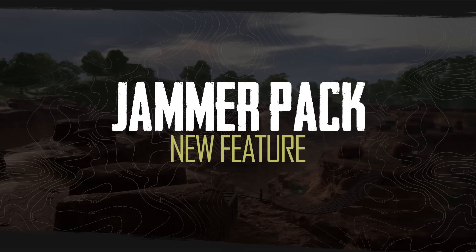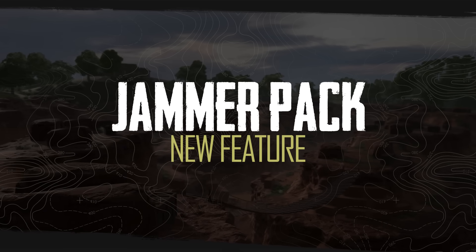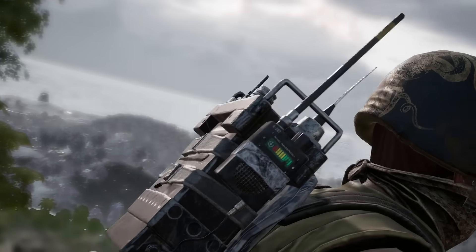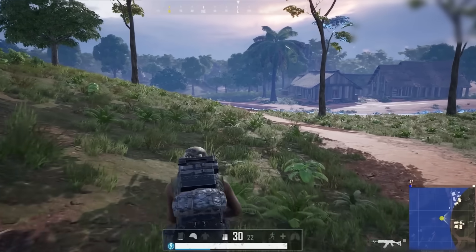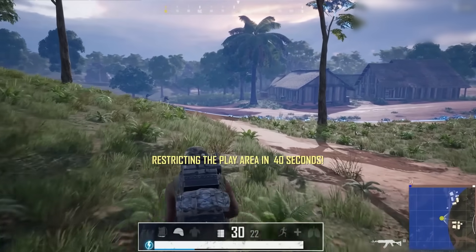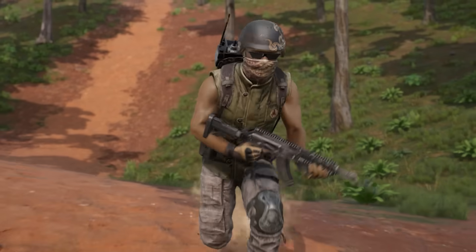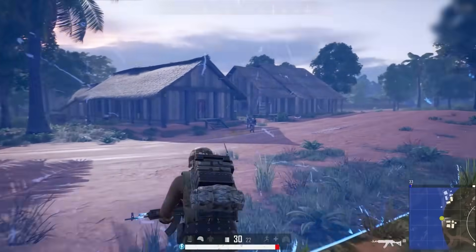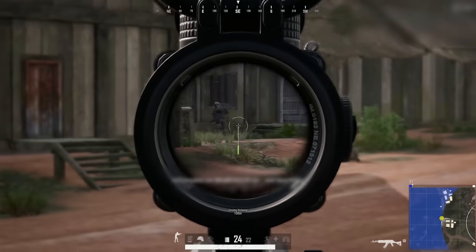Another new feature hitting the battlegrounds is the new Jammer Pack. Often finding yourself stuck in the Blue Zone on Karakin and Sennok? Slap this pack on your back and your Blue Zone worries go away, at least temporarily. The Jammer Pack's energy depletes while within the Blue Zone, preventing you from taking damage for a short while. But be careful — once the energy runs out, it's back to electrotherapy for you.